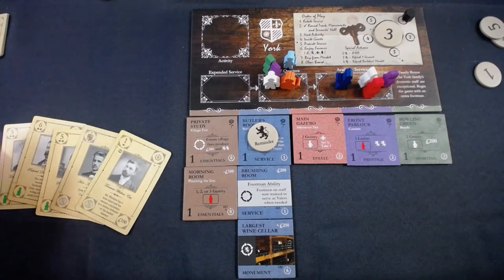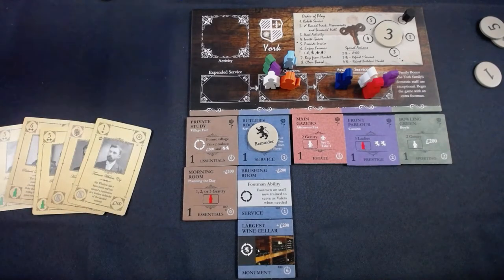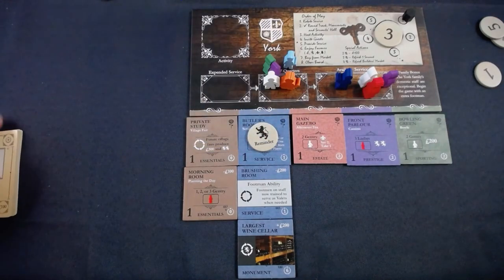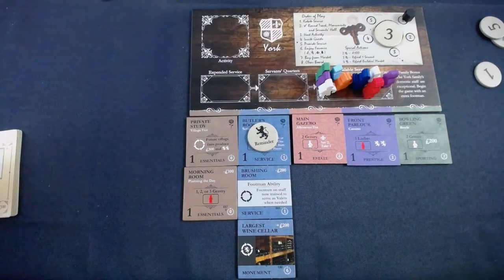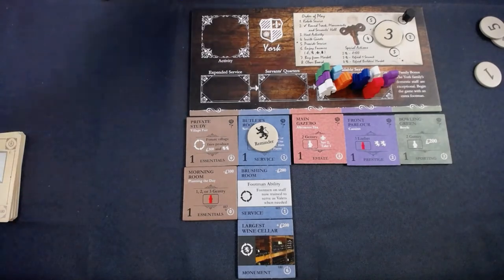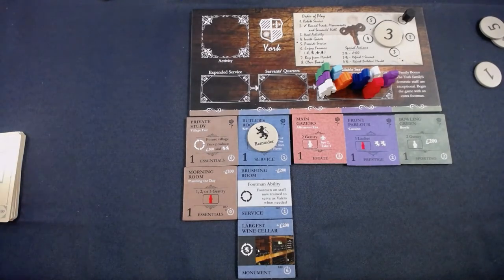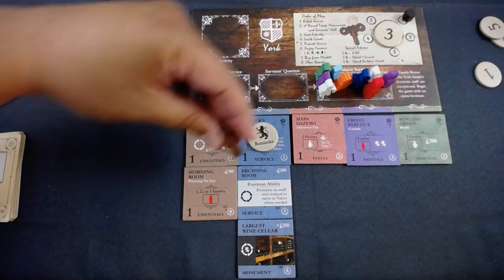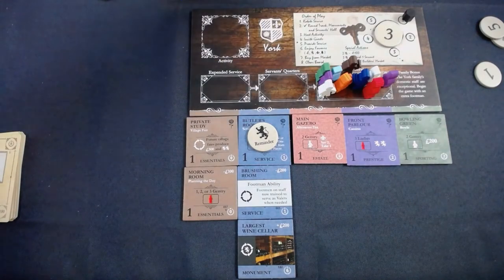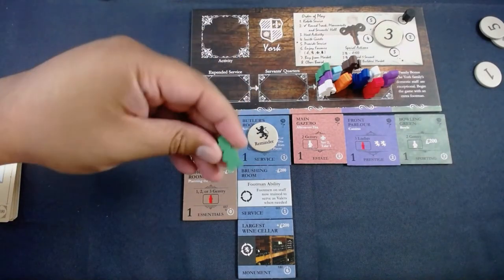Passing means I take these cards back, refresh all my servants, and do one of three things: refresh the market (not available in solo challenge), get 200 coins, or hire two servants. Even without money I think I'll have some coming in next turn, so I take the head man and another valet since I have so many male guests. I also collect one reputation from the wine cellar.